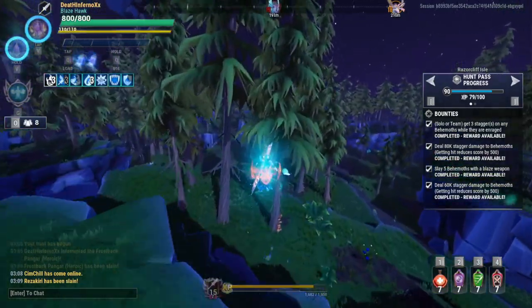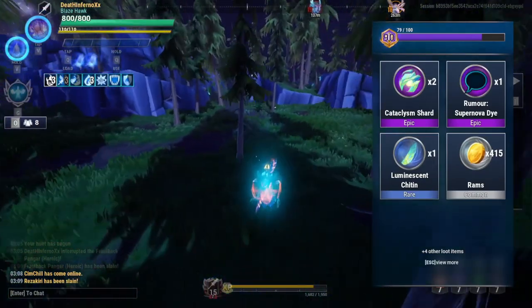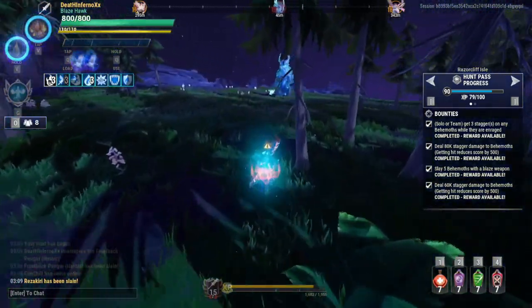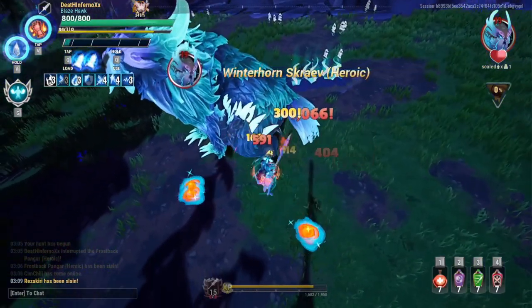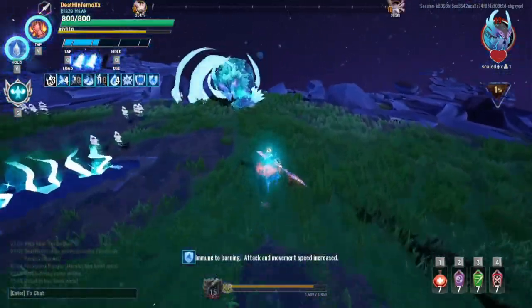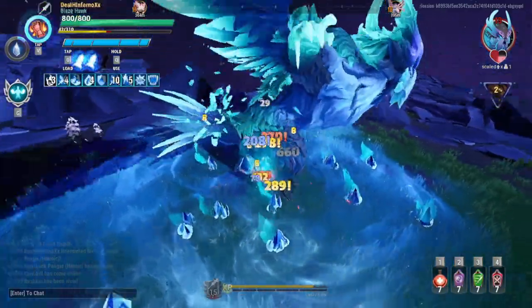I'm going to fight this grave right here. Lightbound Kosai is actually an easy target. Let's do this — if I can kill this grave fast, I'll go to the lightbound Kosai and show you how I can kill it real fast too. I still have the aether rush from the previous battle, so I can wound it pretty fast. That's 30% attack speed.